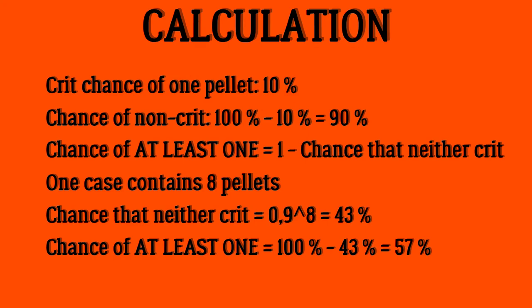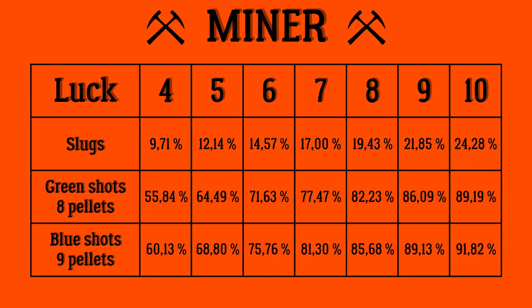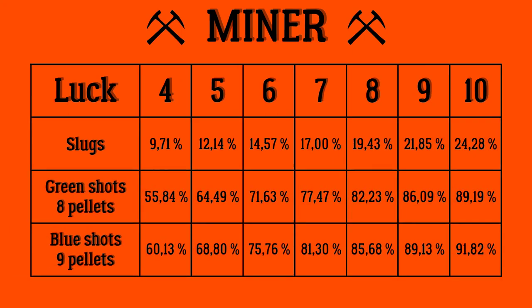Now let's take a look at the spreadsheet I made, adjusted for all types of ammunition and all the parameters of luck on your character. As you can see, the slug section stays the same as in the previous video because that one was calculated without errors. Meanwhile we have 8 pellets in the buckshot shells, and we also have the blue shot shells and the M1 shot shells which have the same amount of pellets: 9.